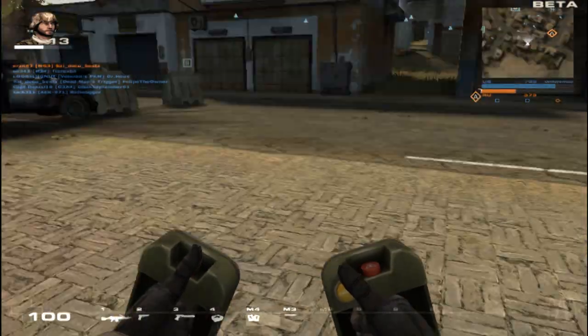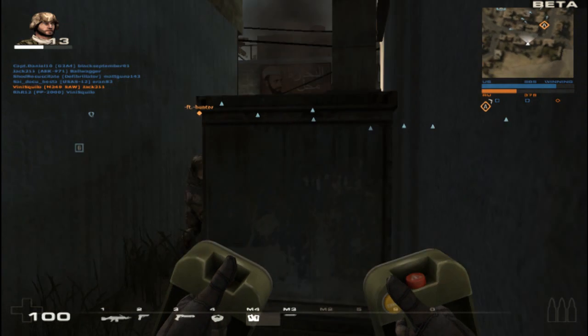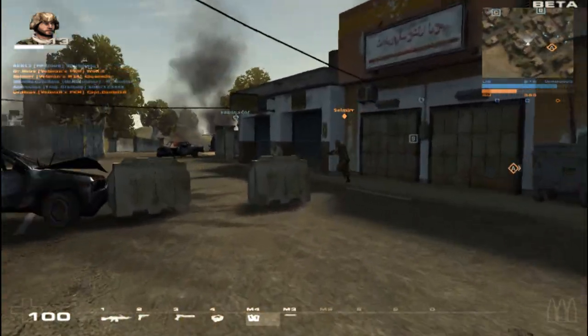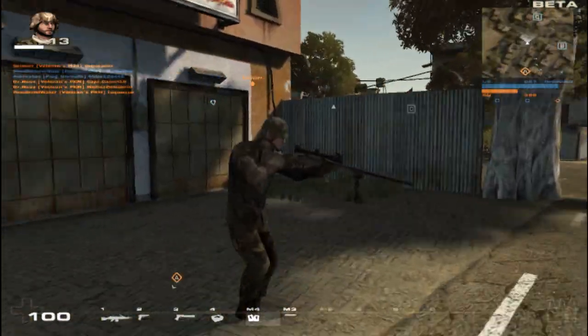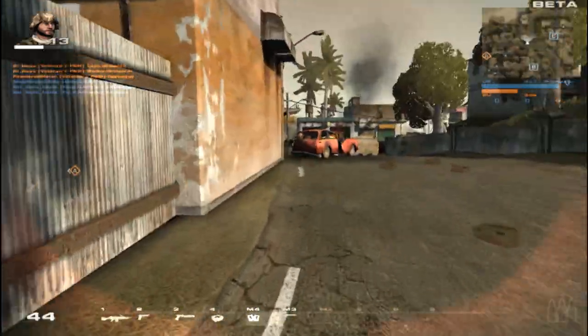Here's a prime example of how I use the backwards camera to get the jump on somebody. Those walls and crevices between the garages are also really good places to hide in between the city buildings and use that technique.